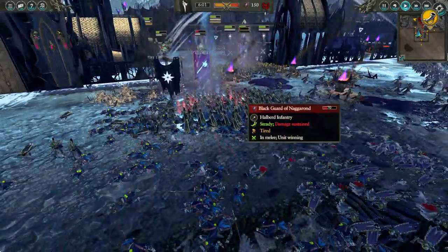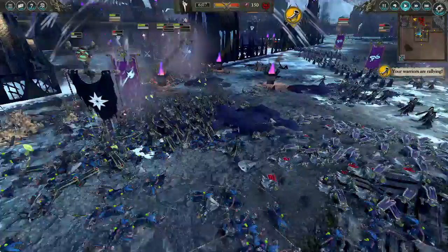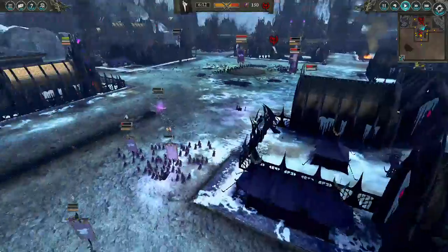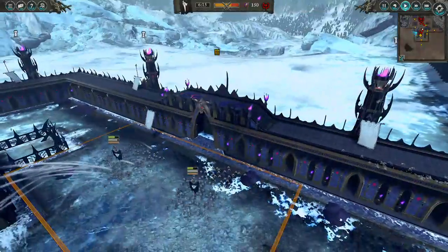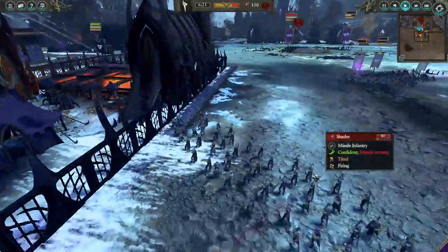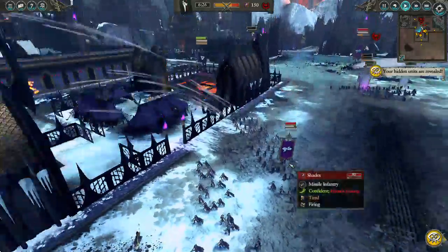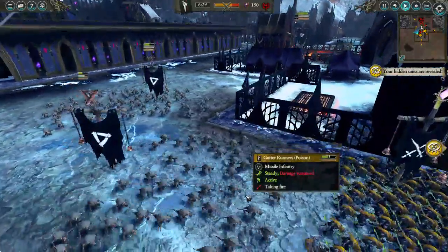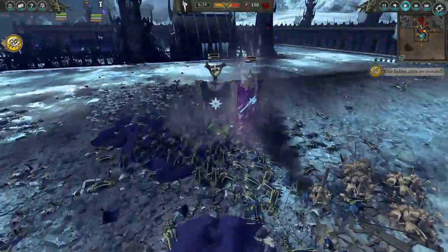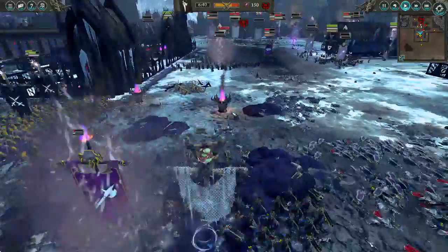I throw down Brittle Bone on these Black Guards of Naggarond to help Deathmaster Snitch out, making sure he can kill them all quickly. I finally move all my guys down off the walls so they can return fire to these Shades, except they have to run forward a little bit and then get stuck behind our own troops — genius. Then Snitch does begin to break the enemy.